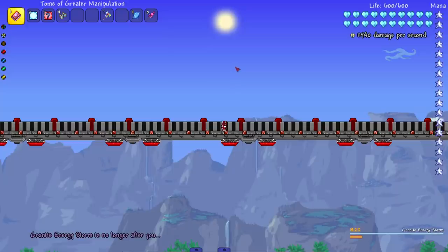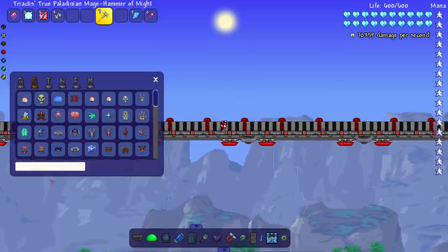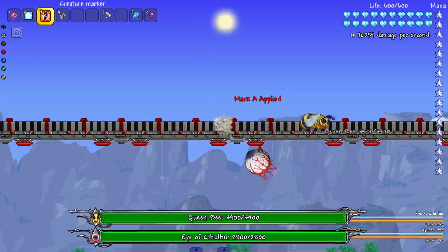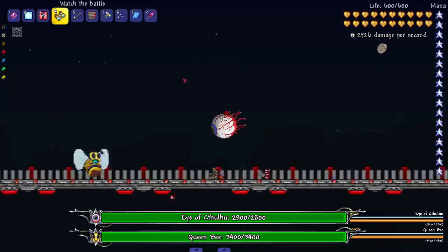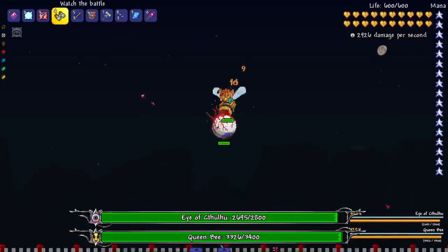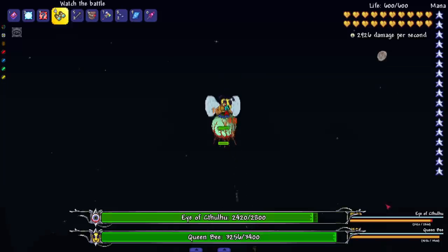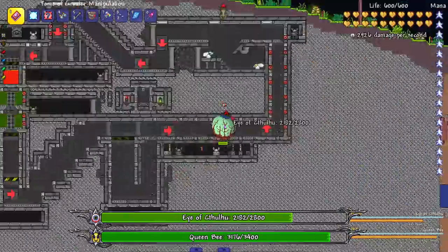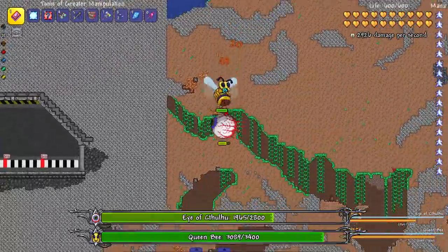Let's do a fairer matchup — flying versus flying: Eye of Cthulhu and Queen Bee. I'll make it nighttime so they don't fly away. I'll spectate the Eye of Cthulhu. The matchup doesn't seem that fair and they're going into space again — let's come all the way down. They're going through floors to fight each other — that's how you know this is serious. I definitely think the Queen Bee is going to win since she has more health.